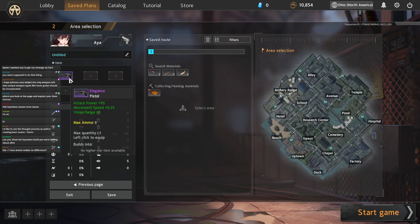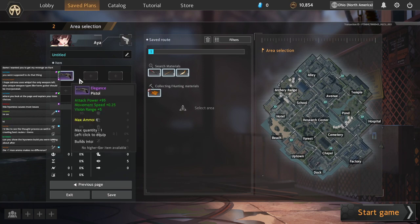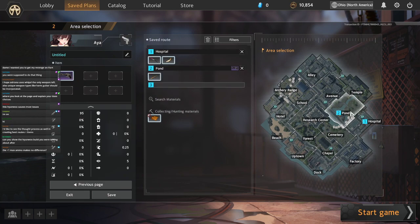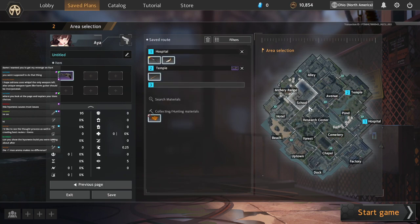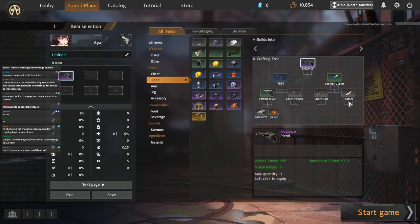Before we go too much further, we're going to notice our build path for Elegance is best taken Hospital Pond because that finishes it really quick. Alternatively, you can go Hospital Temple — anywhere with a Short Rod. It's between Hospital Temple and Hospital Pond because we need to get Laser Pointer and Feather, and there's nowhere else you can get those two items in one zone. So we want items that fit into that build path as much as possible. For a Spell Caster, you don't care about your ammo that much.